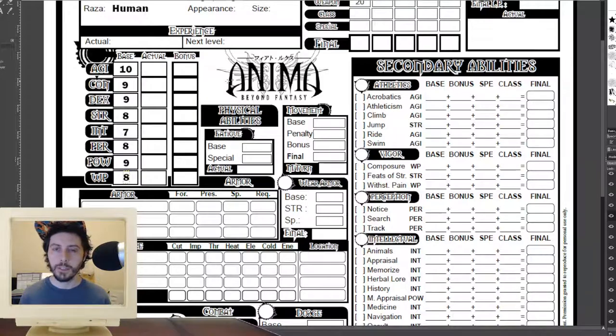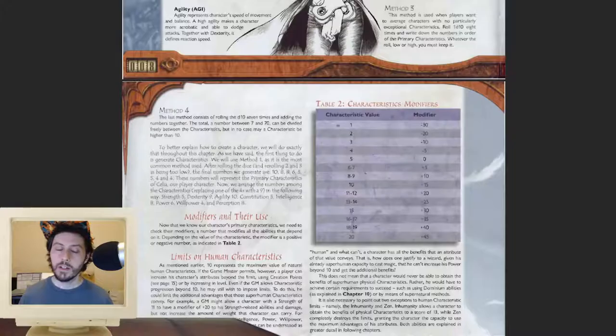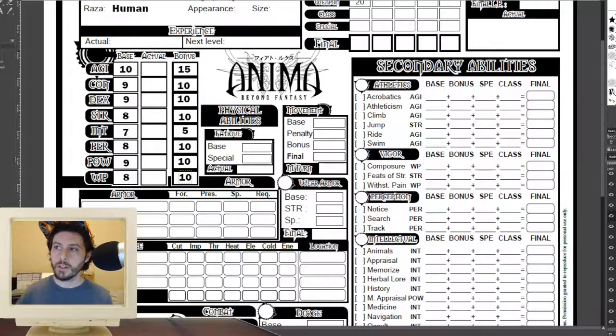Now that we've figured out what our stats are, we have to convert them into our bonuses, much like in Dungeons & Dragons. The number you have corresponds to a bonus or penalty depending on how high or low the number is, and just like in D&D the conversion process is very arcane. We'll look at the chart now. This is the chart you use to convert your stats into the bonuses you'll get on dice rolls made using those stats. Our lowest is Intelligence at plus five, our highest is Agility at plus 15, and everything else is plus 10.